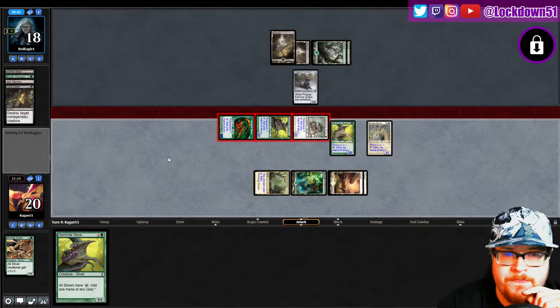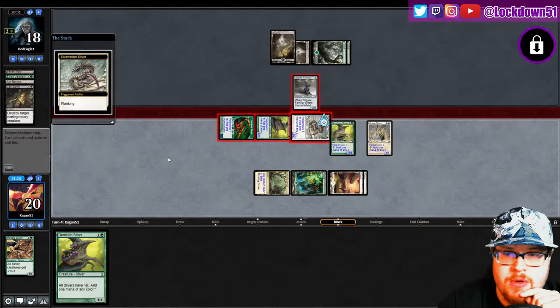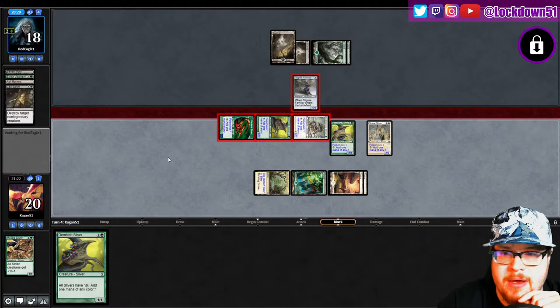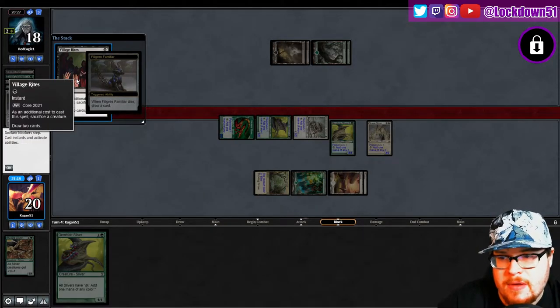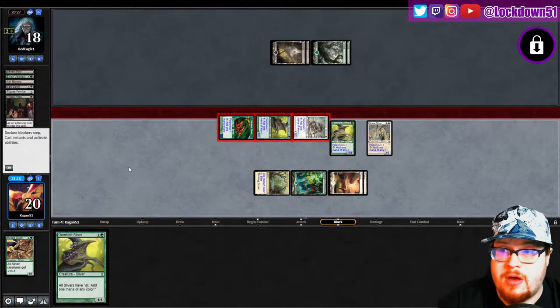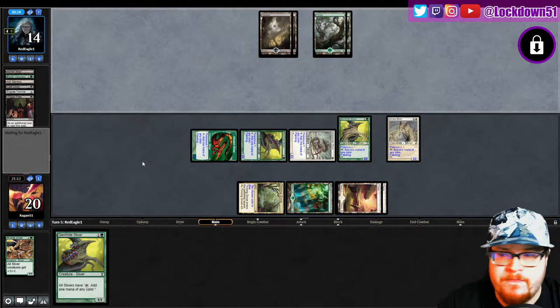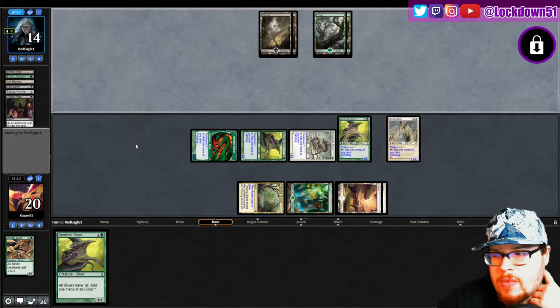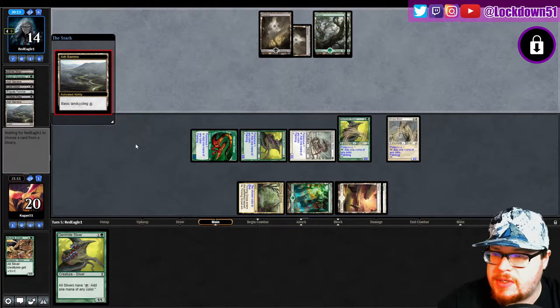Yep, there goes one — sure. Chump block, sure. Do you have that card that'll buff him and then bring him back? He does — after he dies. Oh no, he's just sacking him, okay. Sack, draw two cards — sure. He draws three cards off that, that's pretty impressive. Alright, we sneak in for four more damage and two more poisonous. We're getting there. I still don't know what I should be looking out for — cycling a lot, but this isn't the cycling deck.